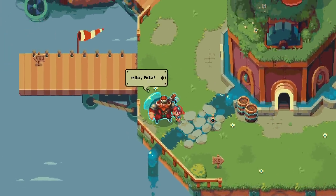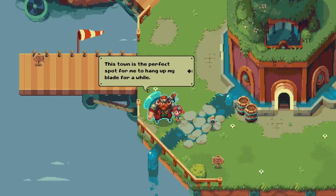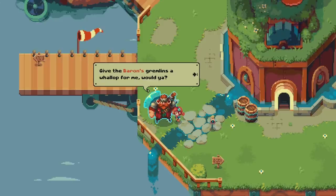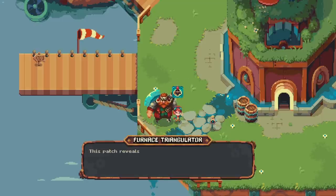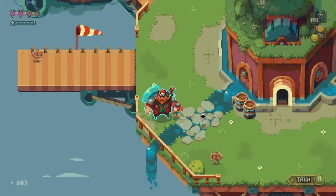Let's see what this guy wants. Hello, Ada! This town is the perfect spot for me to hang up my blade for a while. It's tough work defending the creatures of Geodea. You look like you're faring well, though. Give the Baron's Gremlins a wallet for me. Reveals the location of Gremlin furnaces on the world map.